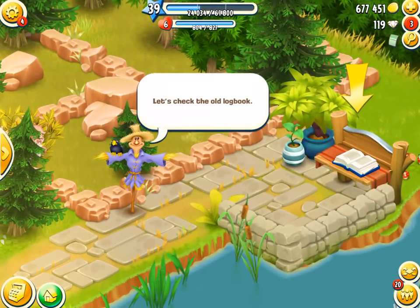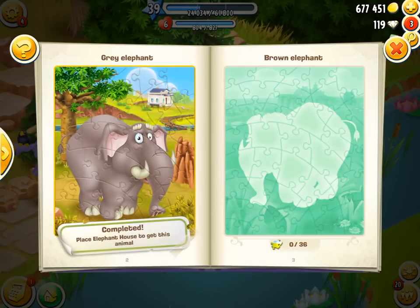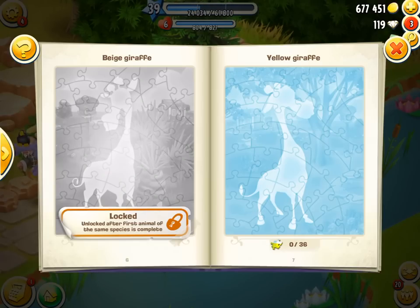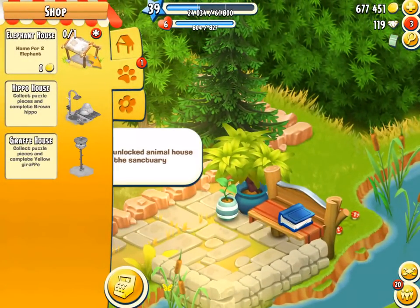Let's check out the old logbook. We're going to get one for free - completed! That was the quickest animal I'll probably ever get. I have a grey elephant! Place the elephant house to get this animal. Then we have a brown elephant, a brown hippo, a grey hippo, giraffe, and a yellow giraffe. We have to get the yellow giraffe first and the brown hippo first. So the elephant house costs zero coins - that is the cheapest building, the cheapest thing I've ever seen in Heyday! That is free! Yes, and we get the wheel of fortune too!